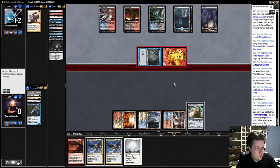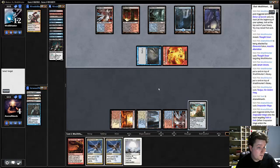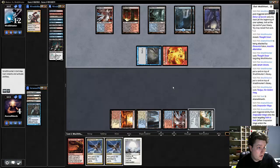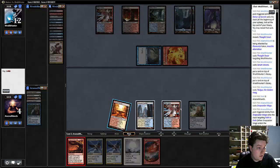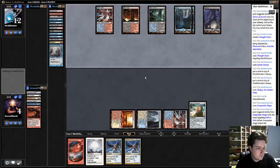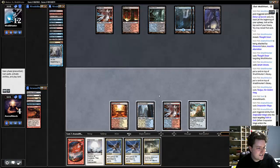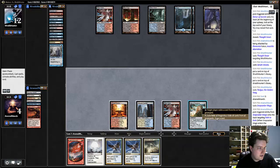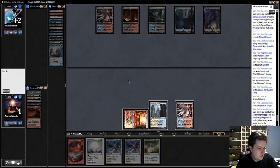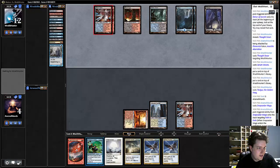Just play a Young Pyromancer and we're golden. Still on three mana — it is six. Going to just pop this, since drawing lands is crucial. Not the worst — we have infinite answers.